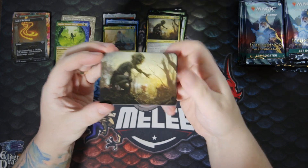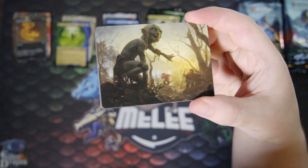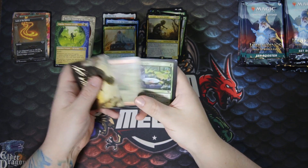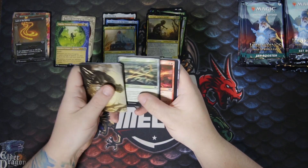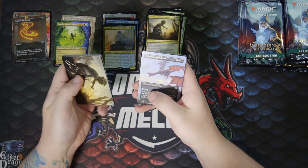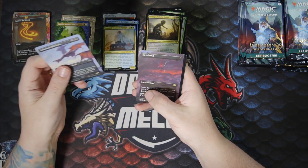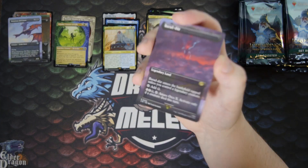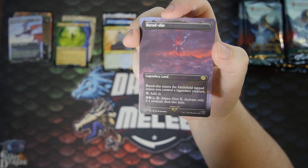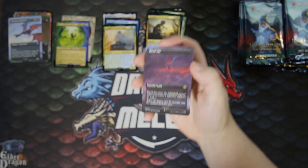There's the Gollum again — Sméagol, Helpful Guide with a signed art card. Nice, shame they're not worth much. A mountain, some commons, uncommons. Boromir's Death — funny. Another Voracious Fellbeast. Oh, we got Barador — I think this is actually part of the big scene as well, like the top right. Barador into his battle with Sauron.